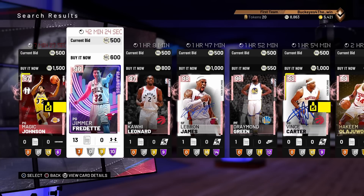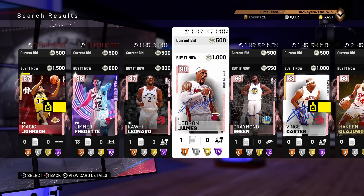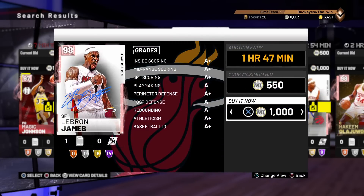This card says it has like 7 minutes, 27 seconds left. This card has 42 minutes, 20 seconds left. This card is like an hour, 8 minutes. So let's say my favorite player is LeBron — I'm going to buy this right now. Buy it now for 1000 MT.